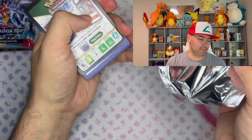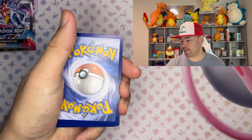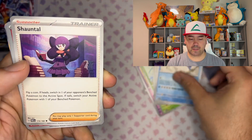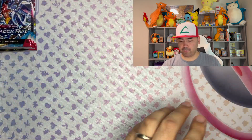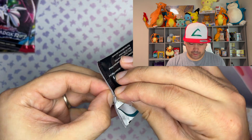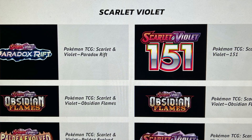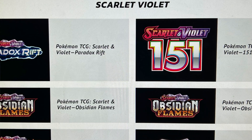I love that artwork. This set kind of came as a surprise because I was expecting the 151 to be the very last set for the holidays. What's been your guys' favorite expansion of the Scarlet and Violet series? Go ahead and let me know in the comments. We have the base set, Paldea Evolved, Obsidian Flames, the 151, and what I'm opening right now — the Paradox Rift.